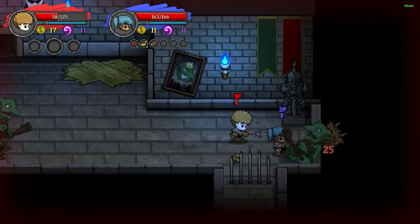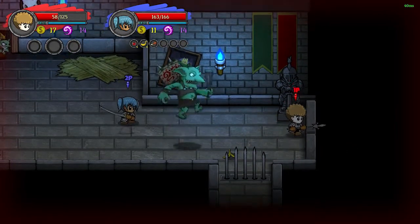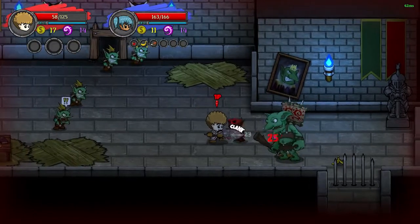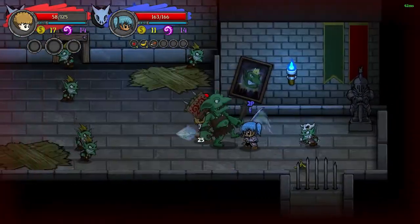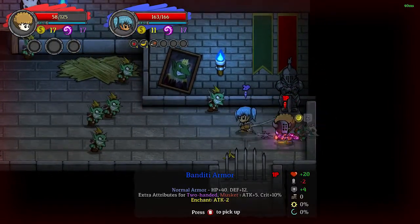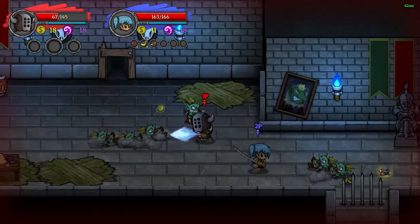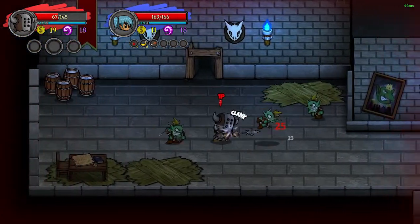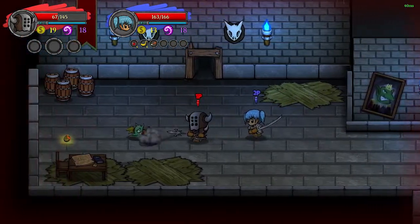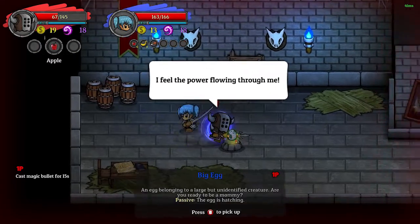Stuck on the wall. Let him walk, let him walk to it — he's gonna do it. Damn it, he's not gonna do it. Extra attributes for two-hand — I have a two-hand. This is a good sword. Oh, come on. It's the aim for me. I have magic — the egg is hatching!